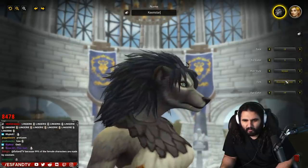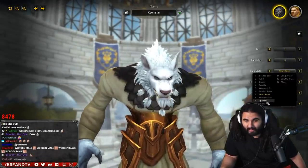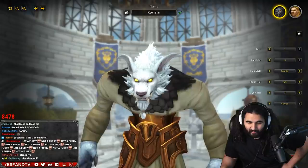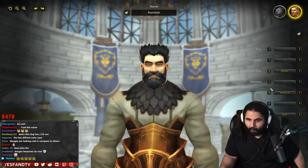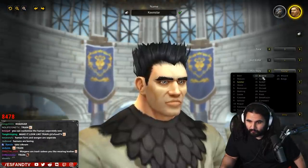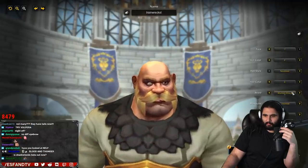Did they change anything with worgens? No, there's really nothing special for worgens. Did they add anything special for anybody else? That's the look. This is cool — I like this one a lot. The human version is quite simple, really. He looks like Trainwrecks. They still don't have a lot of this stuff in yet for Kul Tiran and the other allied races — they just don't have a lot of stuff yet.